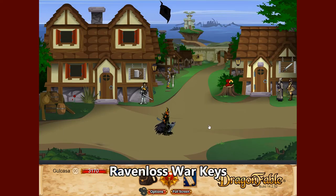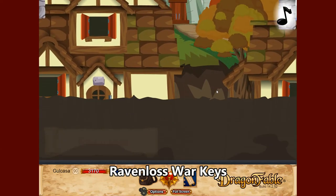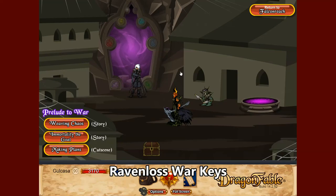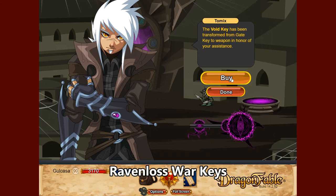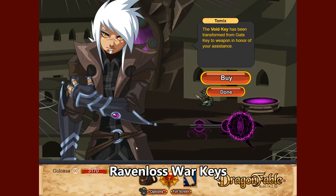Finding weapons for every element as a non-dragon amulet holder can be tricky, but there is one place that might help. Go to Book 1 or 2, head over to Raven Loss, talk to Tomix, and head over to the Raven Loss War. Within the war you can talk to him and access the war rewards, which involve various keys collected over the storyline. For instance the Void Key, a darkness element weapon, covers a wide range of levels. It won't be particularly powerful, but will cover most of your bases.